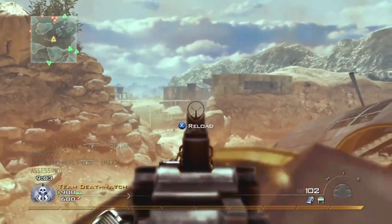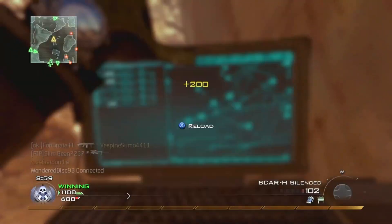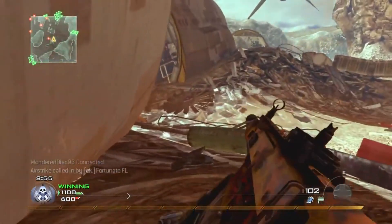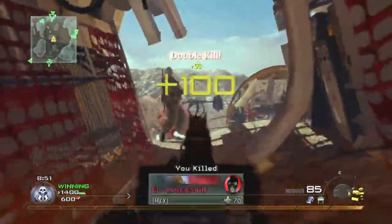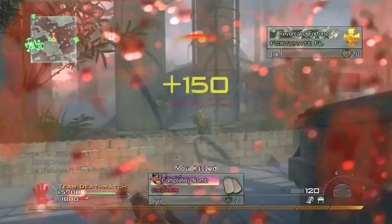This jet has pinpoint accuracy, and even though it doesn't take much damage to destroy, good luck locking onto it with a stinger, because it'll take your aggression personally and leave you a bloody paste on the ground. This was the go-to streak of any sweat in Modern Warfare 2. Pair it with the two other streaks we'll mention in this list, and you have the perfect recipe to destroy a lobby and cause a team to rage quit.